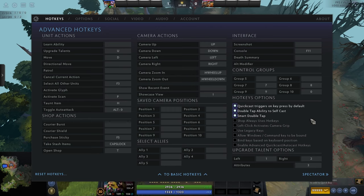Use legacy keys just means going back to the Dota 1 hotkeys. Since you're here as a new player, stay away from that — the legacy hotkeys are very weird and not very user-friendly. Allow Windows/Command key to be bound is pretty useful if you're running out of available hotkeys — I haven't used it because I don't need the extra key, but it can be very useful.